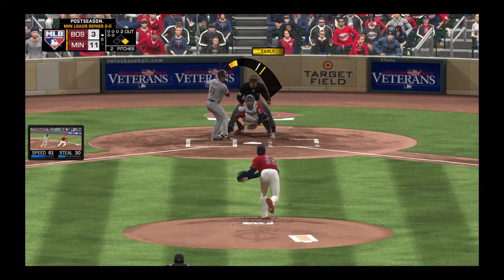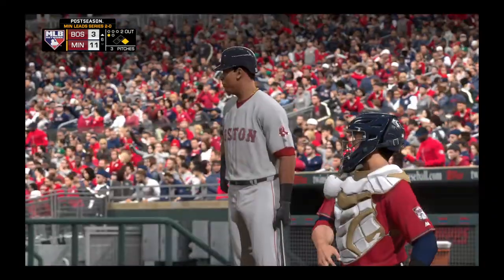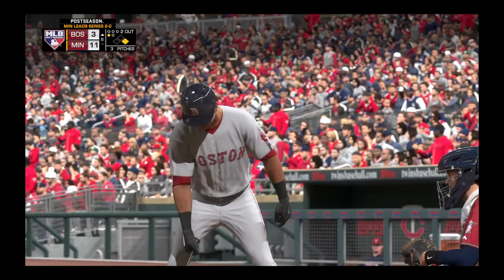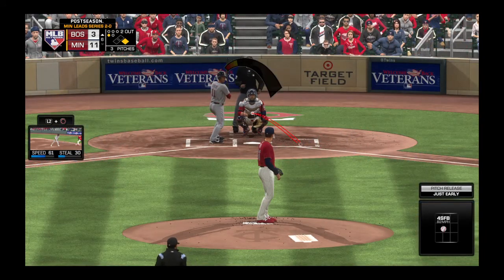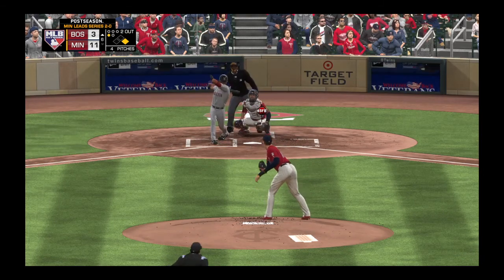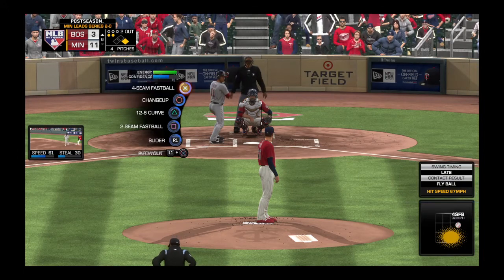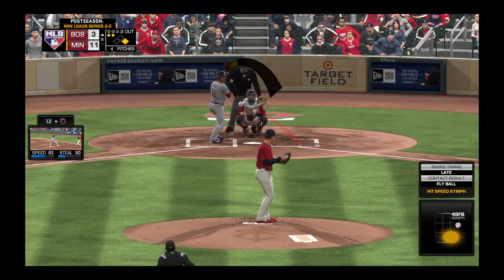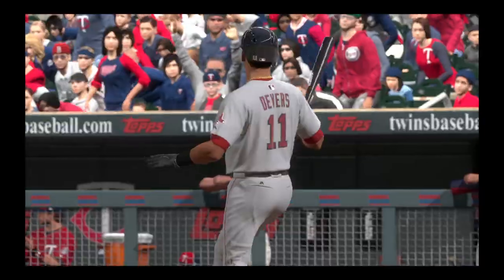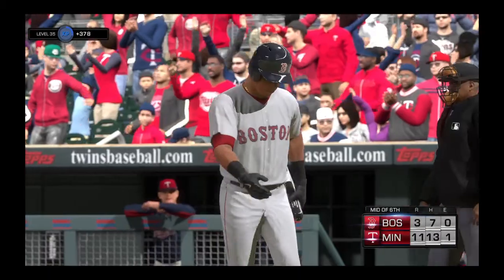Into the box now, number 11. He takes strike one on the fastball — no balls and a strike, 0-for-2 for him to this point. The 0-1 on its way — foul toward the third base dugout. He's clearly looking to hit off the fastball and adjust. That's a pretty good one, and we'll have to leave it there as this is strike three, retiring the side.